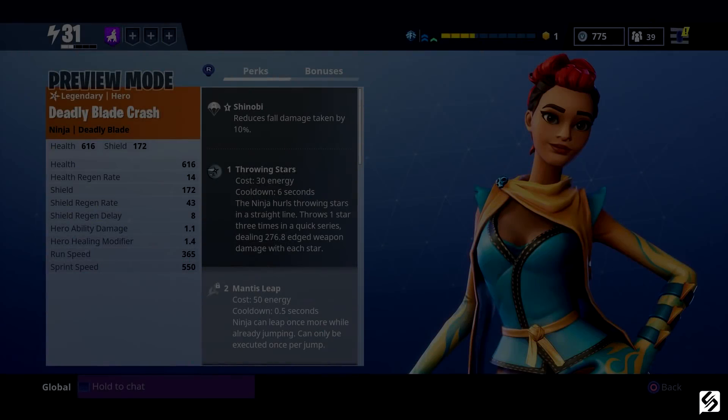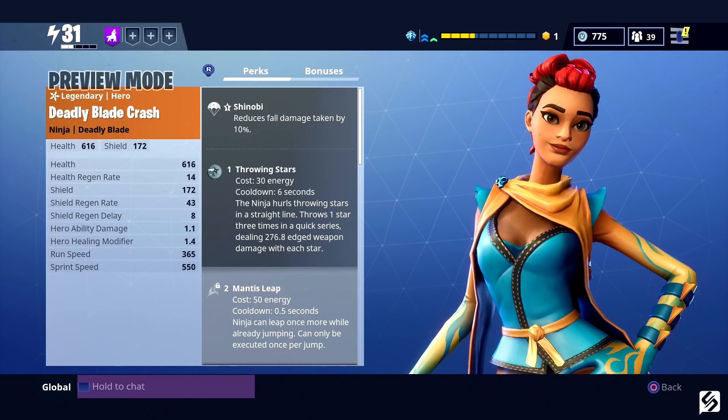Finally, we have the legendary ninja Deadly Blade Crash. For her perks she has Throwing Stars — she throws out three quick bursts of throwing stars towards the husks and has a cooldown of six seconds. She has Mantis Leap, which allows her to perform a double jump in the air once she has already jumped, at the cost of additional energy. She has Corrosive Stars — throwing stars afflict their targets, doing 25% of throwing stars damage every three seconds for six seconds.